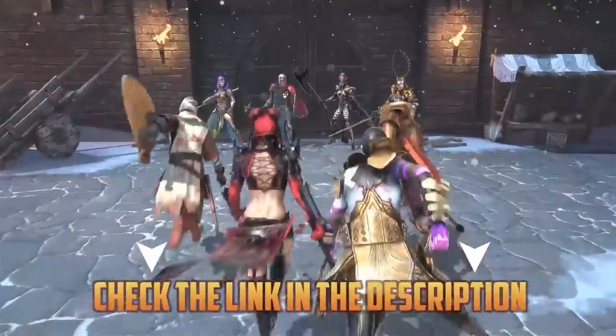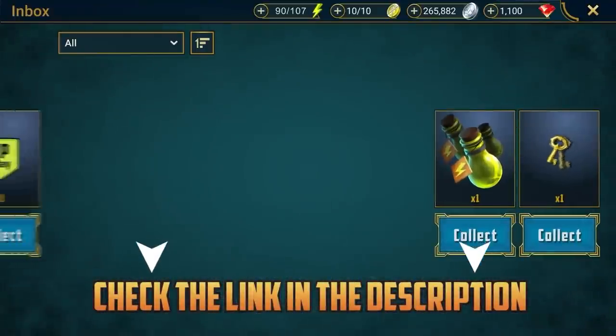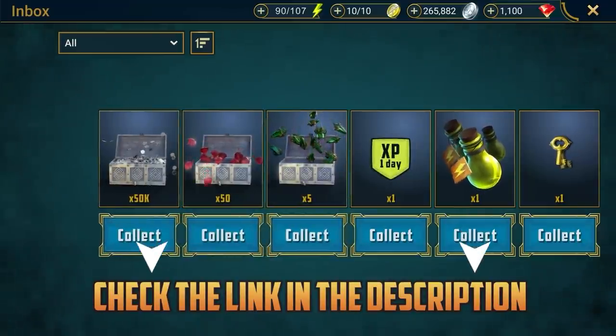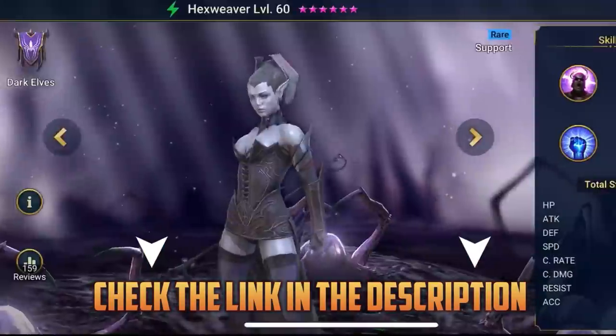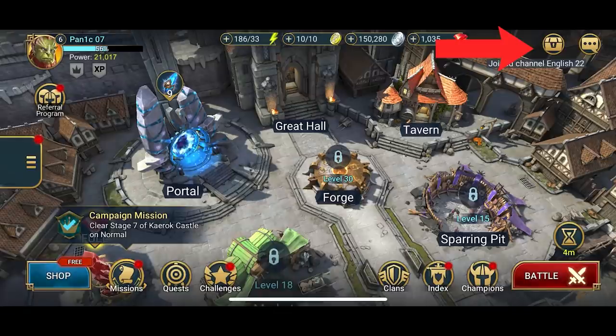So if you haven't already, click the link in the description, and if you're a new player you'll get an exclusive welcome pack that contains 50,000 silver, 50 gems, 5 mystery shards, 1 energy refill, a day XP boost, a new clan boss key, and even a free awesome new champion, Hexweaver. You'll be able to find your extra rewards in your inbox for the next 30 days only.